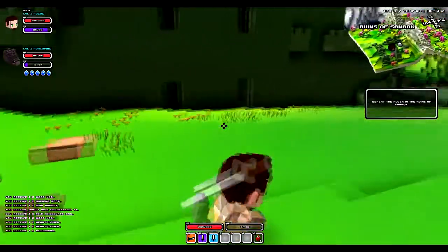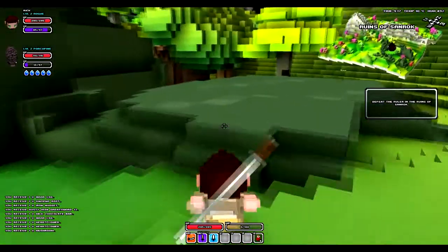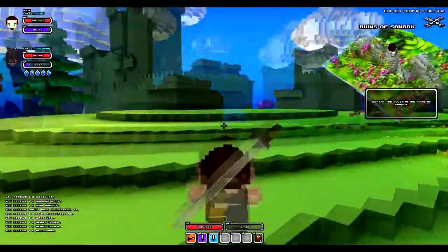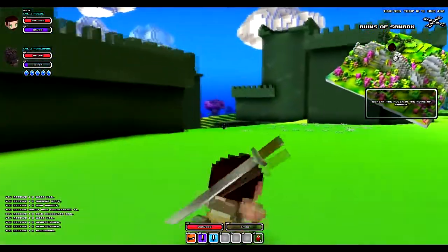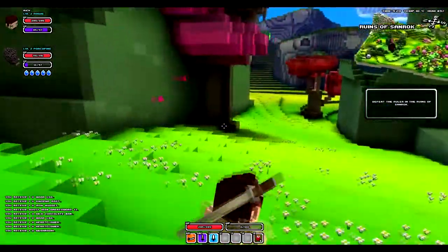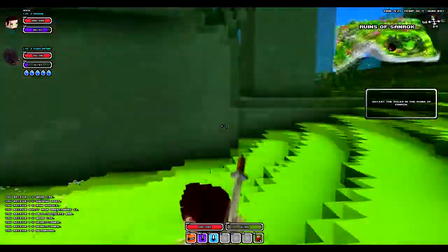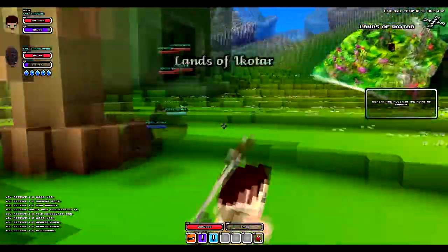That must be it on the map — I just gotta get inside here somehow. Is there an entrance in? Well, this is the big one. The entrance must be here and I gotta work my way over there through the castle, I think. I still got seven minutes to figure it out, because like I said it's 20 minutes in — 20 minutes in Cube World.